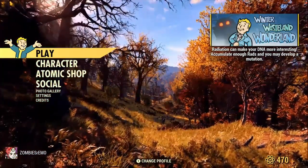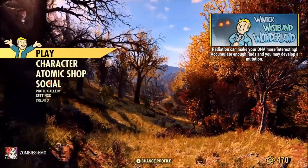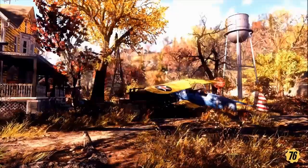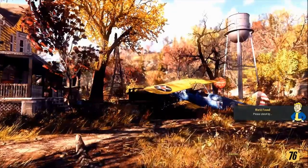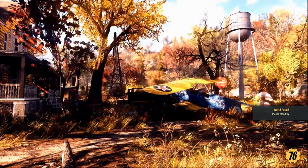Hey guys, it's Dan here from the Reaper's Harvest. This glitch is affecting a couple other players, but it affects me a little bit differently. And I'm actually grateful that it affects me differently. Ever since I put on my calibrated stocks for my X01 Power Armor, it minused my carry weight by 50 instead of increasing it.